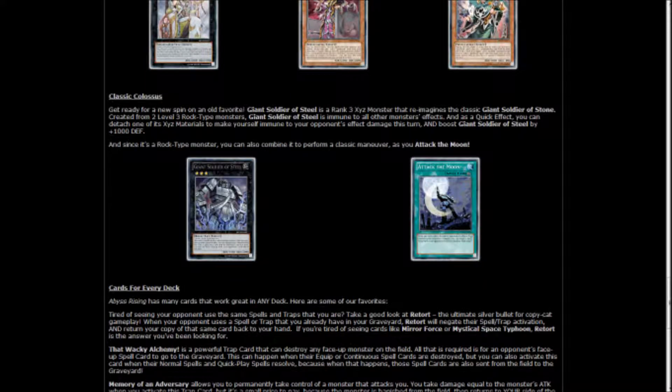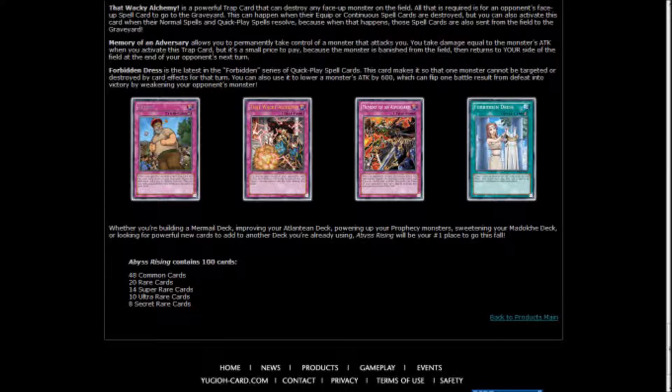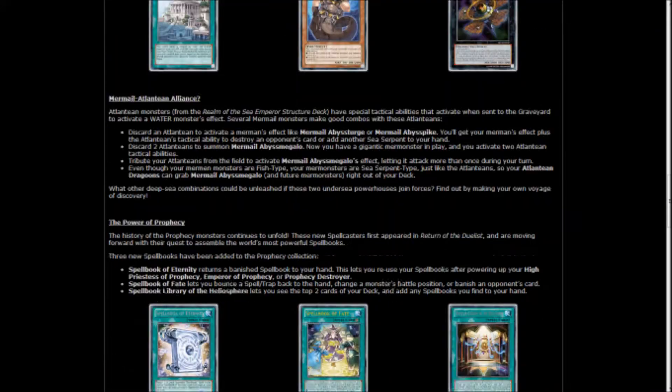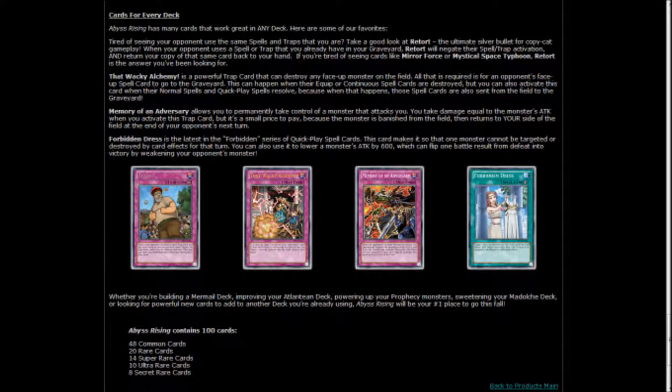Another card I was excited about is Giant Soldier of Steel — just the name alone made me want that card, and I might just run it in any deck I play from now on. We're also getting a new card called Forbidden Dress. I have no idea what it does, but if it's anything like Forbidden Chalice or Forbidden Lance it's going to be broken. I've always liked the card art of those Forbidden cards. There also seems to be a new Emperor-type card and something called Retort.